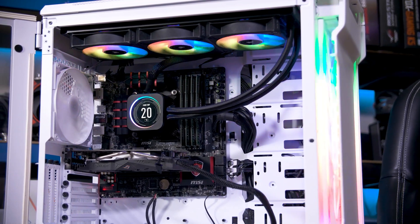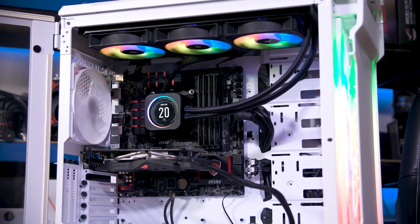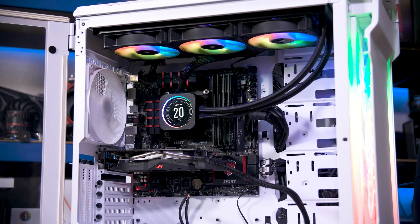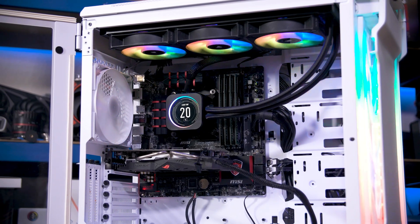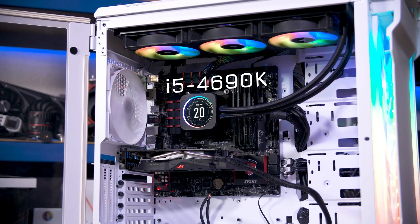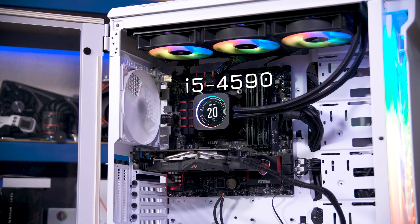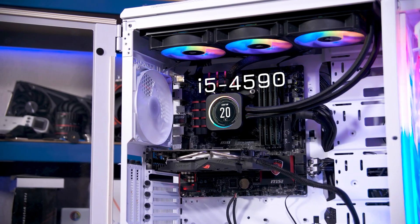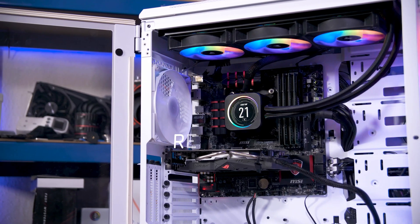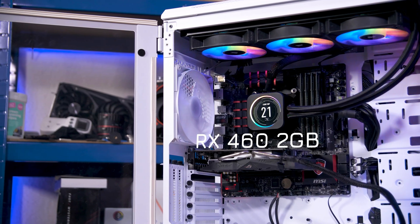This PC is what Ubisoft says are the minimum requirements to run Rainbow Six Siege. It's not pretty — in fact, it's not even from this decade. This is an i5-4690K, although technically that's actually an upgrade over the true minimum, an i5-4590. But with chips these old and frankly these terrible, who's counting? I have paired it with the appropriate GPU though, an RX 460. Yeah, this is going to be interesting.